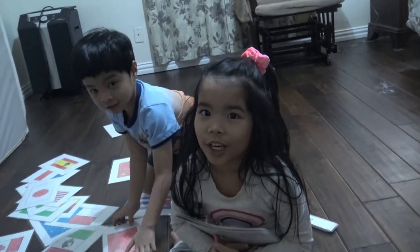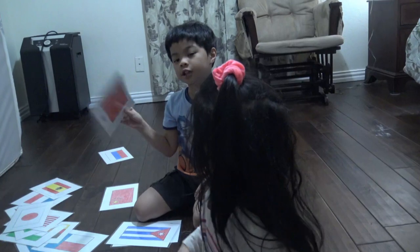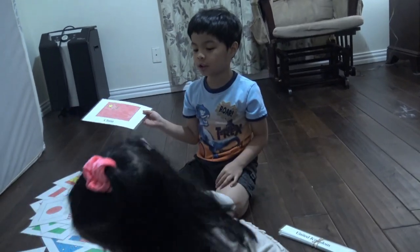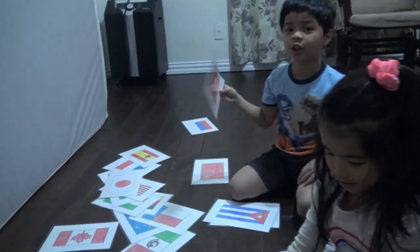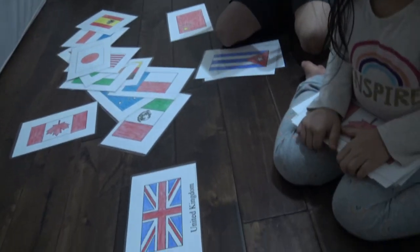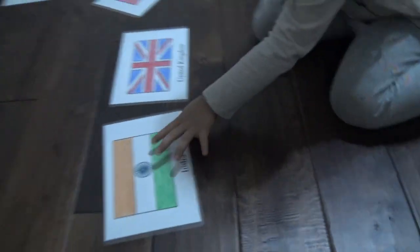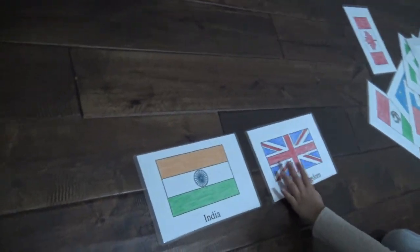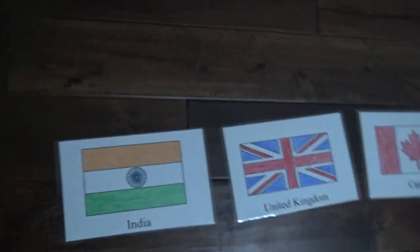What are we going to do today? We're going to line up the American flags. If we complete all of them, we'll get a chocolate treat. We match them and then we will name them. I'd like you to line up first the flags with the names, and then you match them.